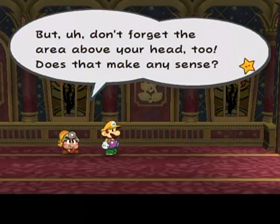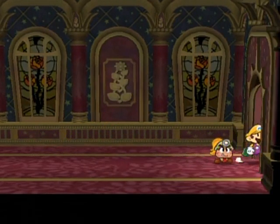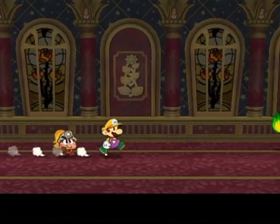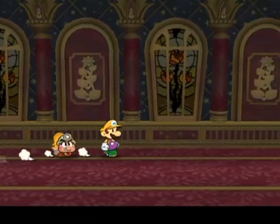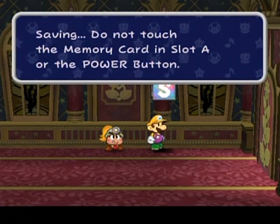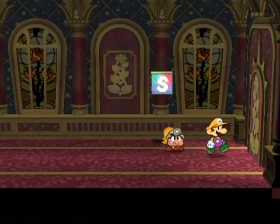Don't forget the area above your head too. So just keep going on like this — I already got the tattle. Just keep going down the hallways; it's long, I know. And when you reach a save block, this is where you prepare yourself for the doom ahead.